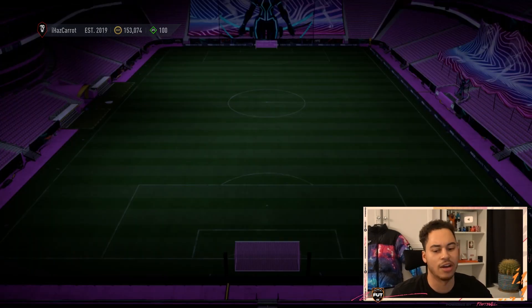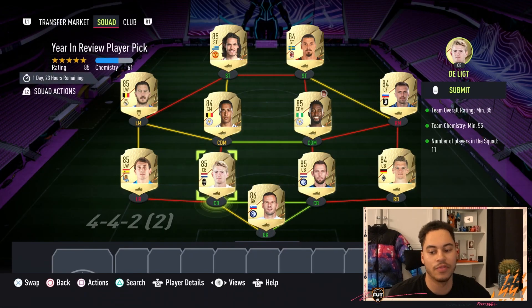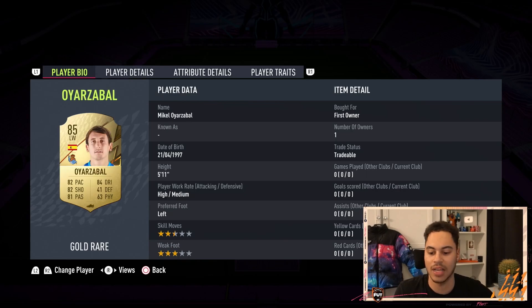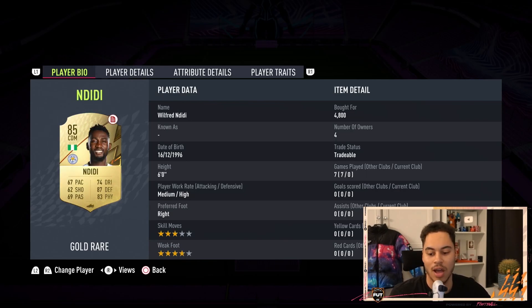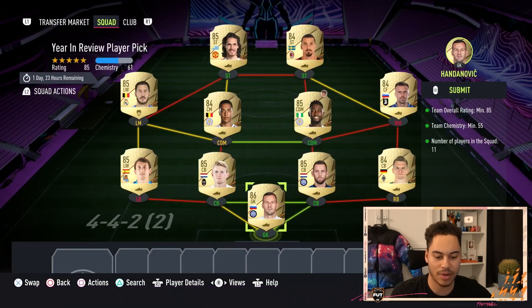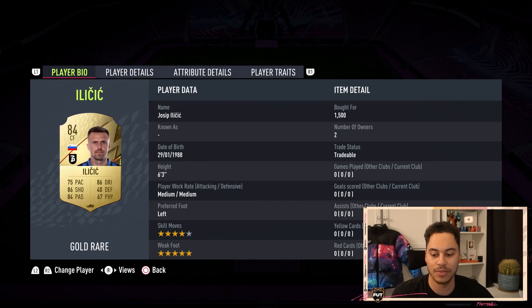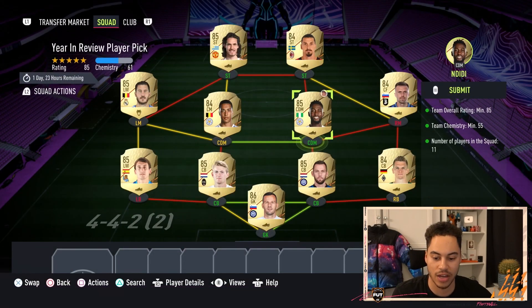So it'll be the likes of the Scream cards, some of the UCL cards. This squad for the SBC will cost you around 88,000 coins. Running through the team: in goal we have Handanovic, at right back we have Jinta, center backs are Devridge and Delict, left back is Orijabau, in CDM we have Diddy, the other CDM is Tillemans, right mid is Illich, left mid is Eden Hazard, and up top we have Zlatan Ibrahimovic and Cavani.